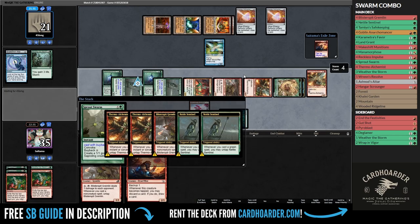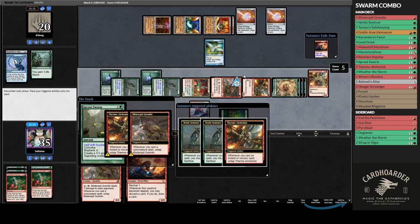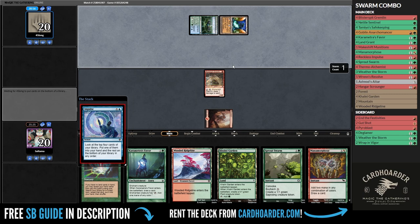This is somewhat hard to pull off on MTGO, but I can guarantee you it's way faster in real life. Anyways, let's move to game number 2. We bring in Pyroblast and Wrap in Vigor to disrupt their plans and protect our creatures if they get in their fiery cannonades.